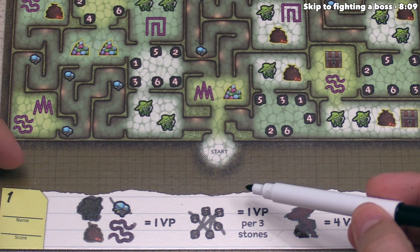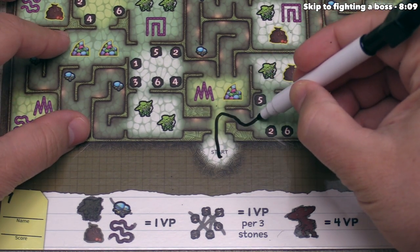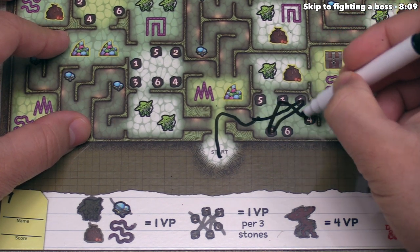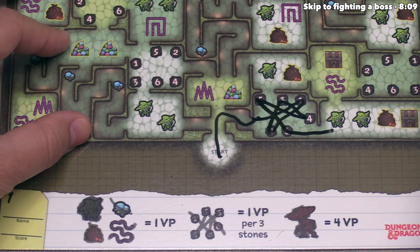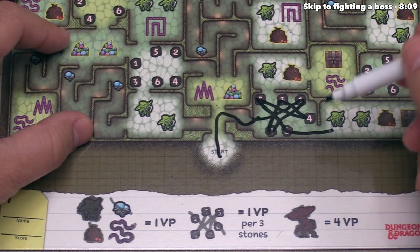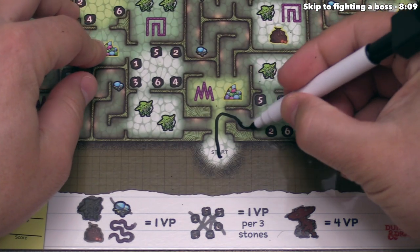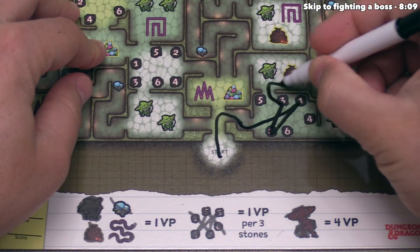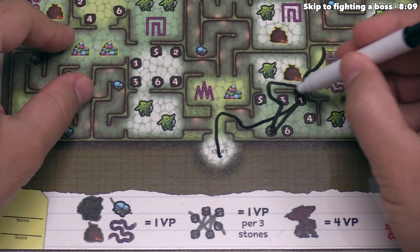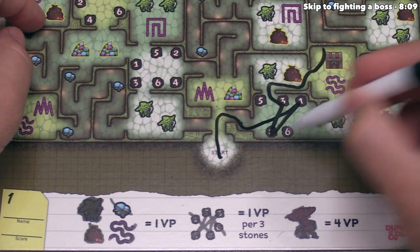The next icon type on the first map is artifact fragments. When you enter a room with them, you have to go through them in numerical order: one, two, three, four, five, six, and then continue on. For each set of three stones you go through in order, you get one victory point. It's worth noting that if you only interact with some of them — say just one through three — the remaining three count as icons you did not interact with, resulting in plus one point and then minus one point, netting zero points from that room.